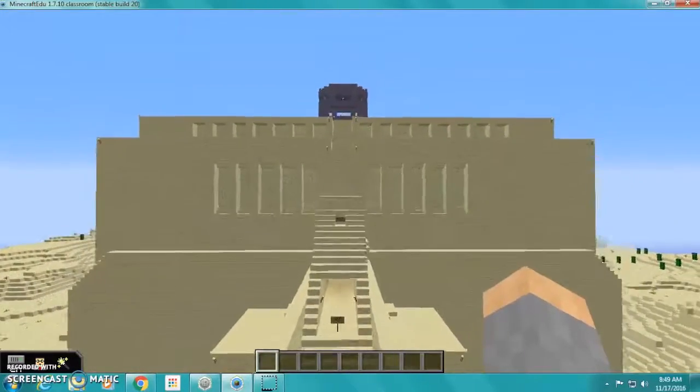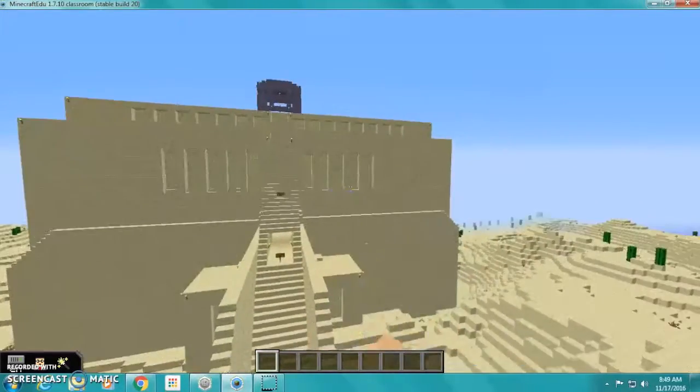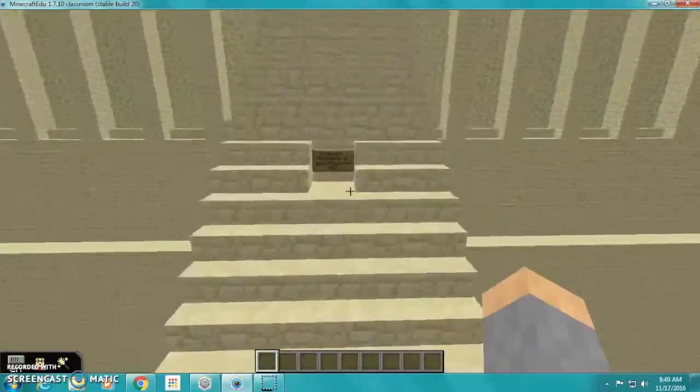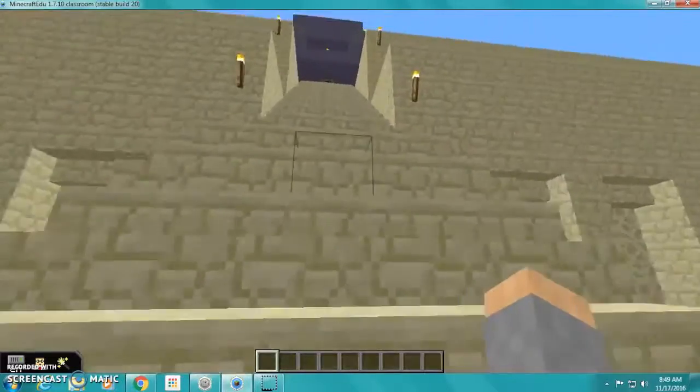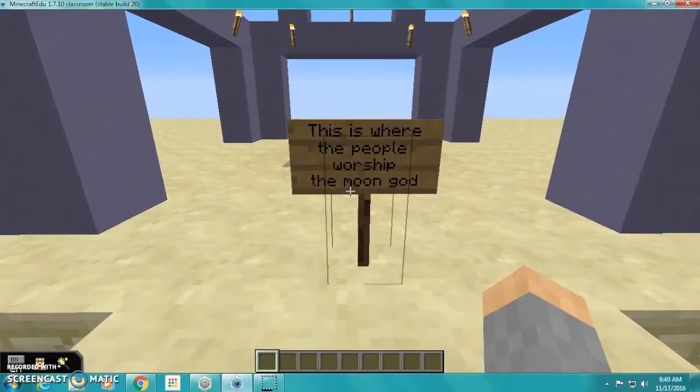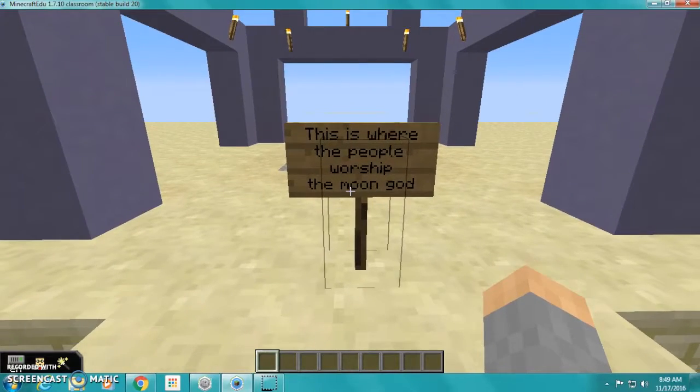This is the build of it. This is where they worshipped — this is where they worshipped the moon god, him or her; it doesn't really say.